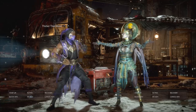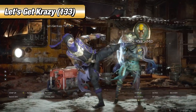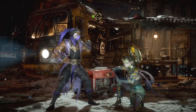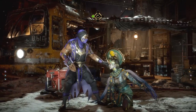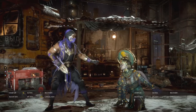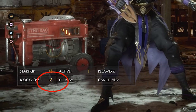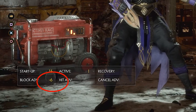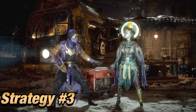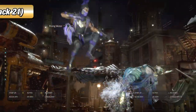Take note that Thicker Than Water will leave you barely safe at negative 7 frames on block. It is important that you mix it up with Let's Get Crazy to pressure or punish your opponent. This is negative 3 on block. However, opponents can duck the last hit since it's a high. This is where Scandalous comes in, which is almost the exact same thing but the last hit is an overhead. This is negative 6 on block, leaving you safe. But keep in mind this can be flawless blocked if your opponent is skilled enough, so don't get cocky with it. Another string great for Rain's pressure is Rising Water, your main tool to get your offense started — a good hit-confirm tool if you notice it lands on your opponent.